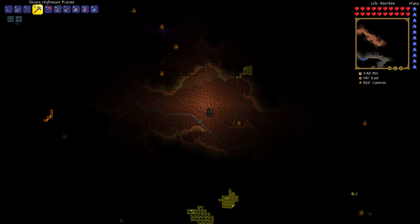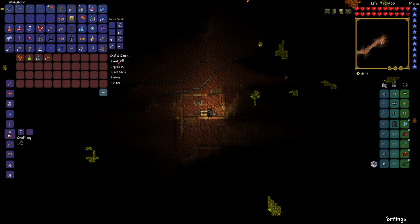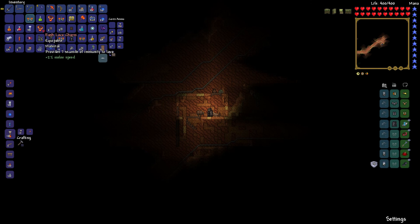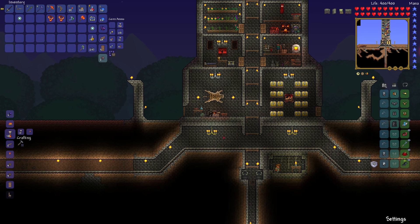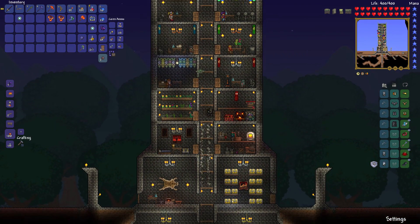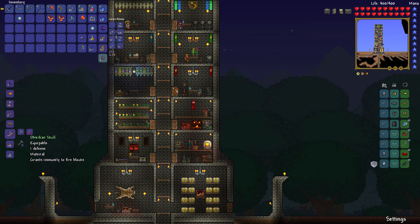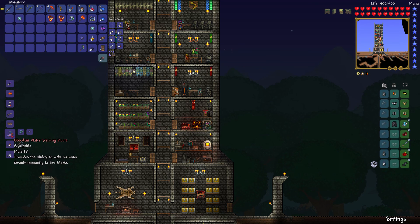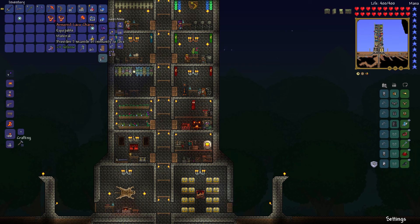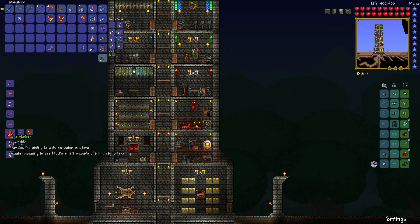As always when I say I want to do something, I have a tendency not to do that. So I just decided, you know what, let's explore a tiny bit more. What did I find? Another lava charm. So here is what is up — we're gonna go to our crafting table and make an obsidian skull. Then we're going to go up to our tinkerer's thing. We're going to combine the obsidian skull with the water walking boots that we found ages ago, and make obsidian walking boots — which provides the ability to walk on water and also immunity to fire blocks, which is essentially what the obsidian skull does, so you can walk on meteorite and stuff.